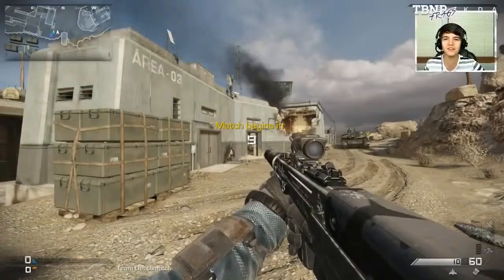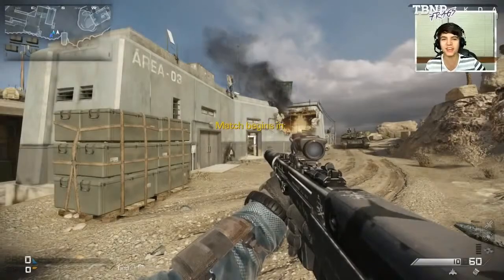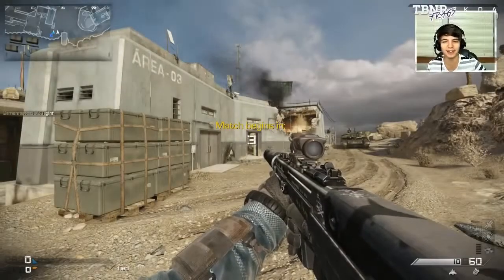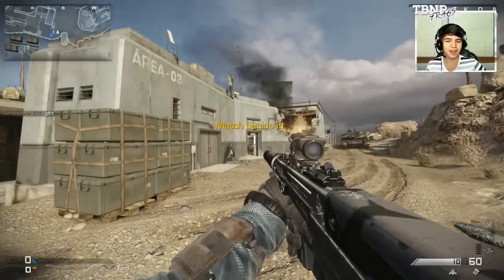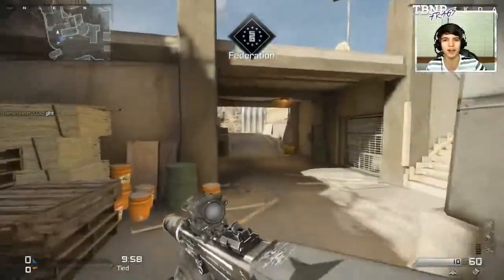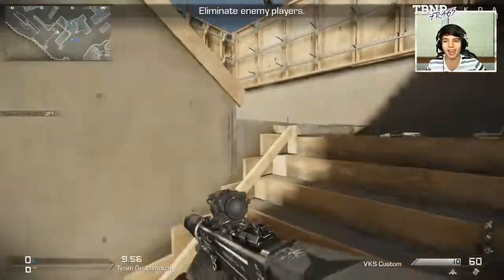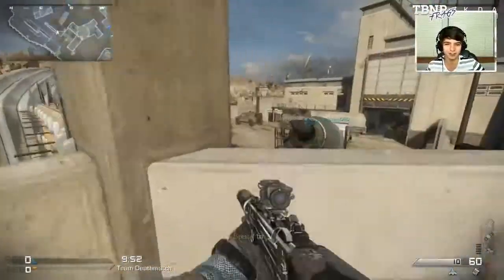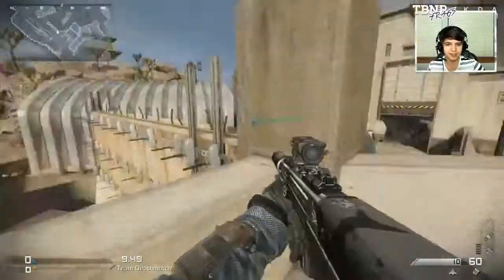Hey, what's going on guys? It's TVNRFrags. Again, Preston here with Kenny for some Call of Duty Ghosts Live. Kenny, what are we doing today? We are using the random classes, baby. We got this random class generator website that we found - you can find the link down below in the description. It gives our classes a name. So I have the Powerful Butter. Kenny, what do you have? I got the German Lieutenant.